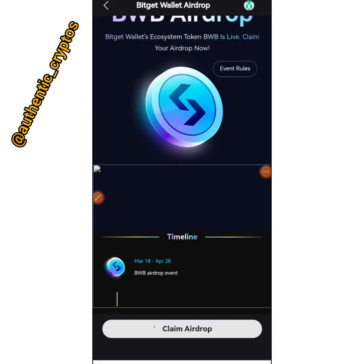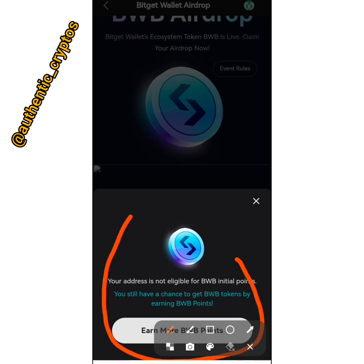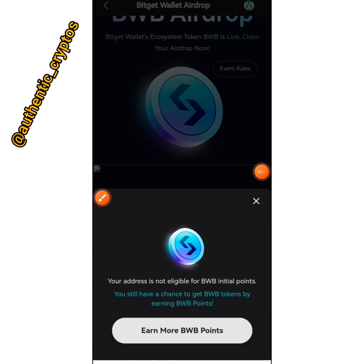It is uploading. This is the notification I got — let's read through: 'Your address is not eligible for BWB initial points. You still have a chance to get BWB tokens by earning BWB points.' So in my own case, I cannot participate in this airdrop simply because I don't have enough BWB points.